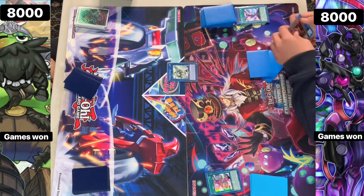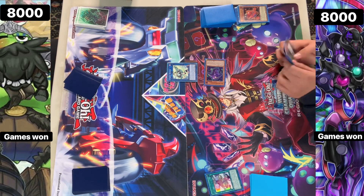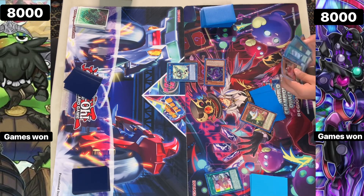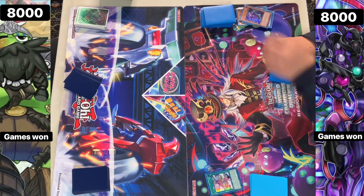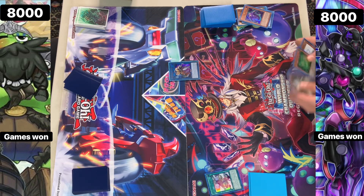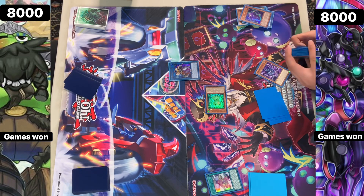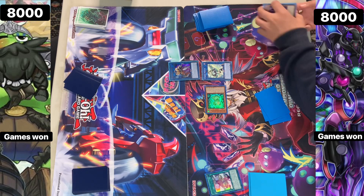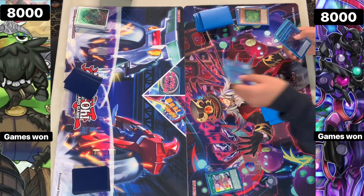We can actually go for the Wind one here. Then we can special summon out the Dark, triggering the effect of the one in the graveyard. We're not even activating that effect. Going for Transcode - Transcode special summons out here. They already have it in hand, so you probably should have gone for Splash Mage there, but I guess you want to be saving your Splash Mages.